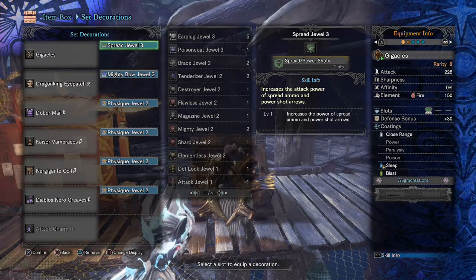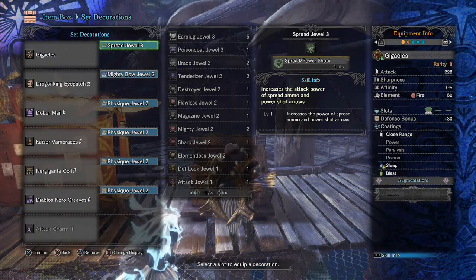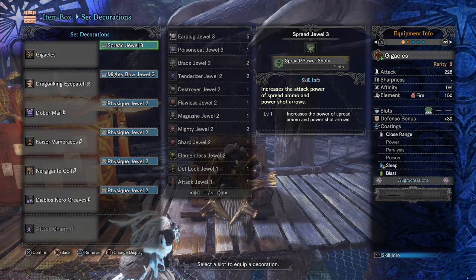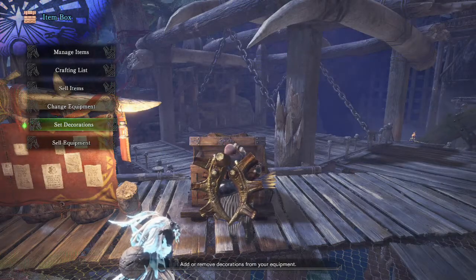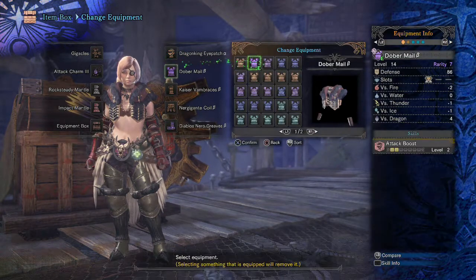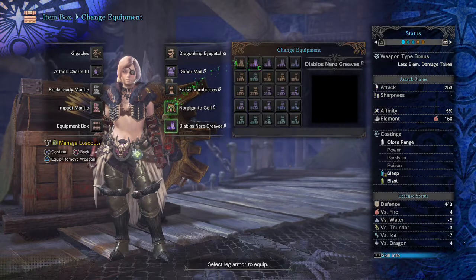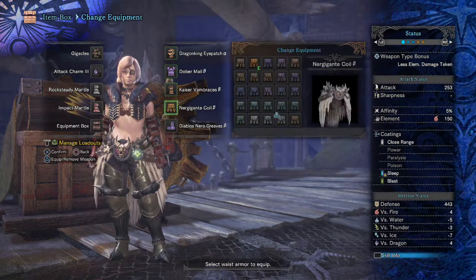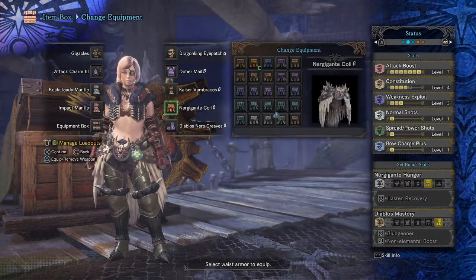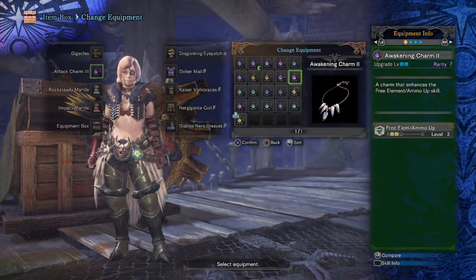The big thing with this build is all of these giant slots. Each of these pieces of gear — so that one's got a tier two and that one's got a tier two — so three tier threes and two tier twos, and that's what's required to make this build work with these stats. The reason I would want the quick sheath charm instead of attack charm is because of playing and trying to sheath your weapon and get away.